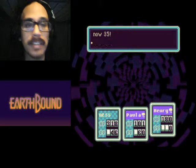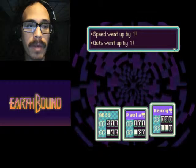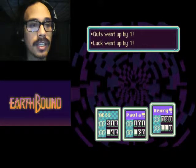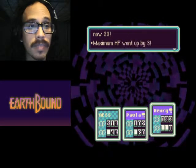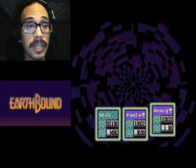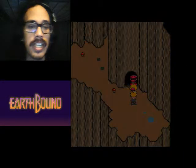Oh my god. That was fucking awesome. Level 35 — offense went up by 1, defense went up by 1, speed up by 1, guts went up by 1, luck went up by 1, maximum HP went up by 1. Henry's level is now 33 — maximum HP went up by 3. I did it. Holy shit, I did it.